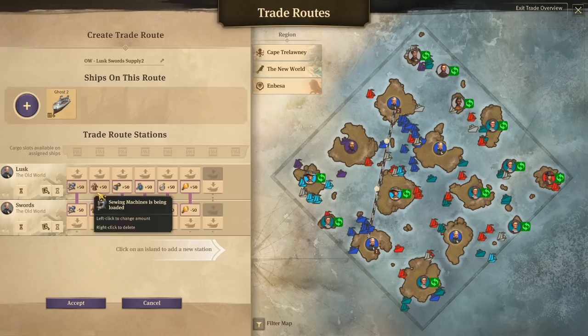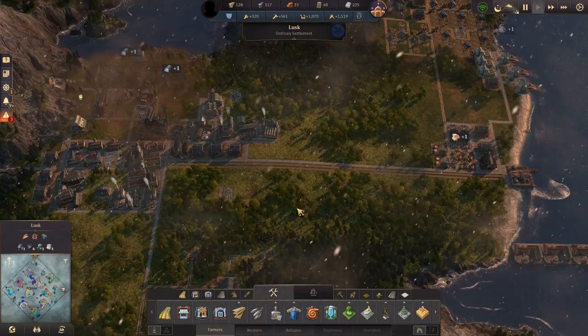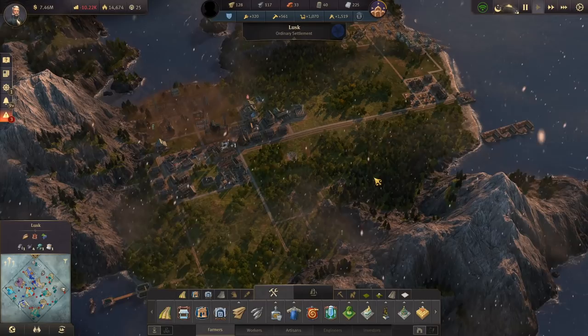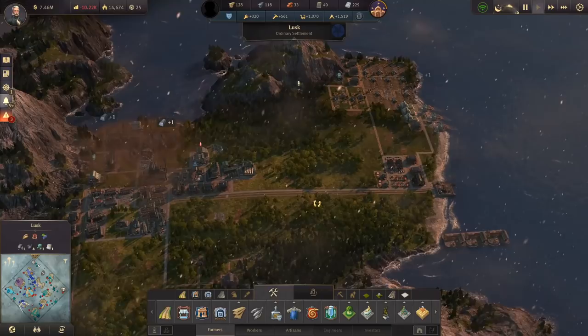We're sending off sausages, soap, and canned food. The next route is a bit of everything of the higher tier: sewing machines, fur coats, spectacles, penny farthings, pocket watches, and light bulbs. So all of that production that used to be on Swords is now here, coming out from just two routes. If we need to increase the volume a bit, we could make more smaller routes or add more ships.